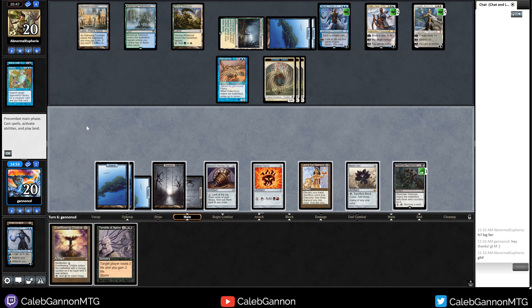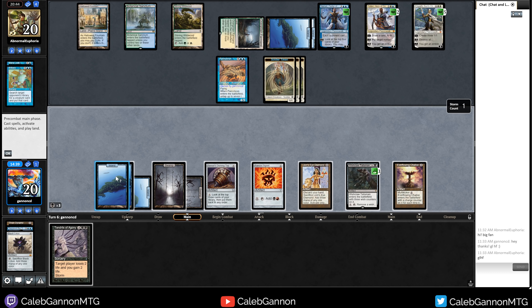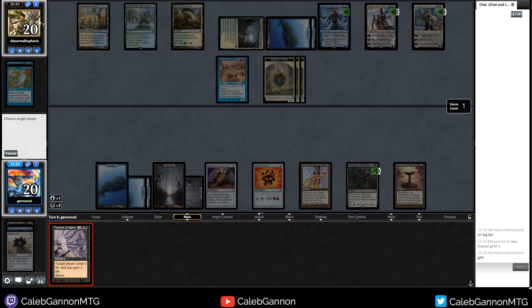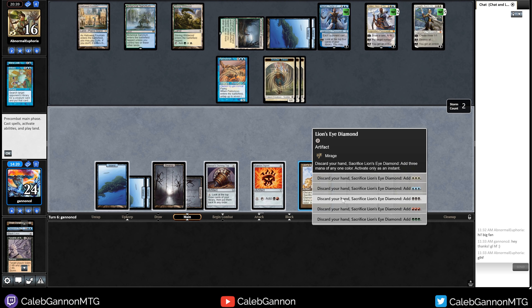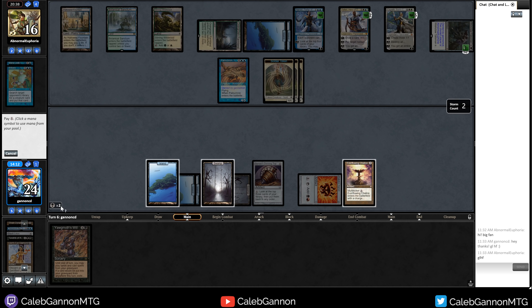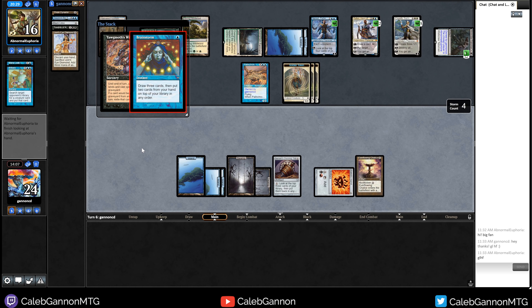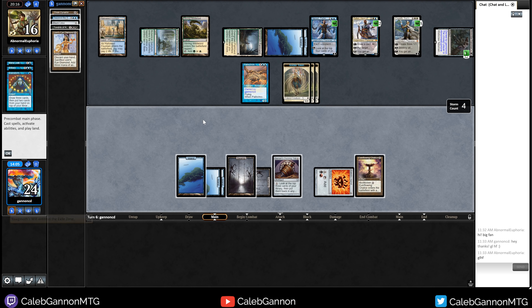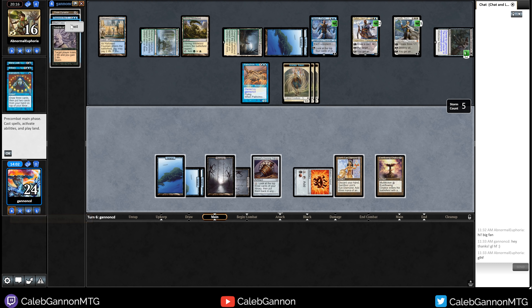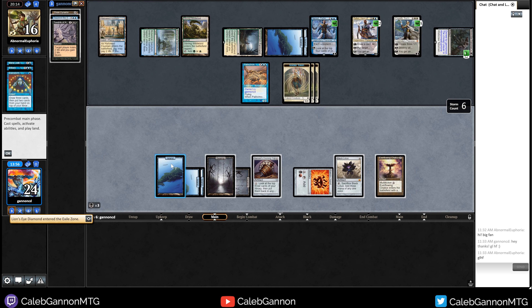We top on upkeep. Tendrils, Island, Swamp — I'll draw Tendrils. I'll top again. Time Twister is terrible — I mean it would be good, but I can't actually draw any cards with Narset out. Is there anything I can get with Tezzeret? He's going to die. I can get Thran Dynamo — just minus four and see what we hit. I'm pretty much losing this game 99% of the time. Wishclaw Talisman — I like that. Let's Wishclaw, cast this for zero. Then sac LED for black, cast Black Lotus for red — Tendrils them. Then I can Wishclaw for Yawgmoth's Will. Tendrils. Then crack LED for black, Wishclaw Talisman — grab Yawgmoth's Will. I might actually be able to do this.